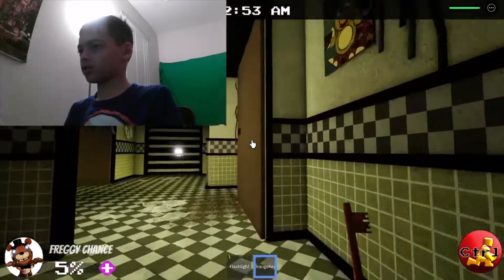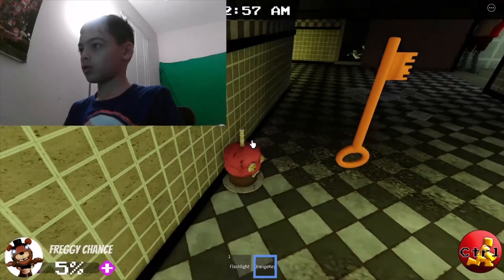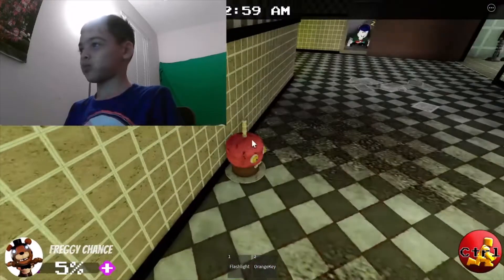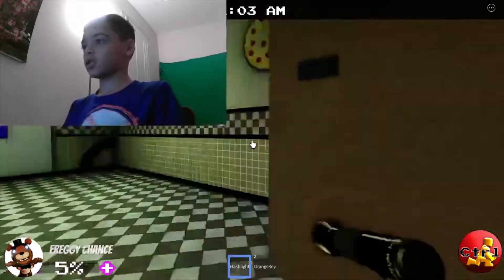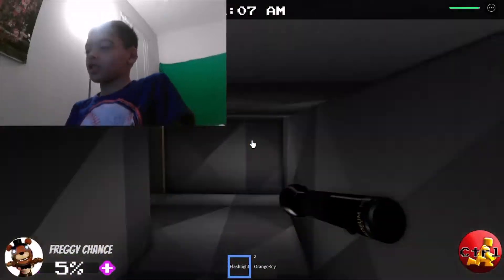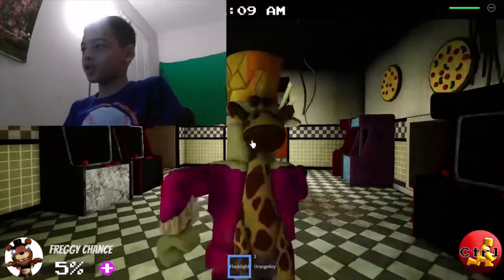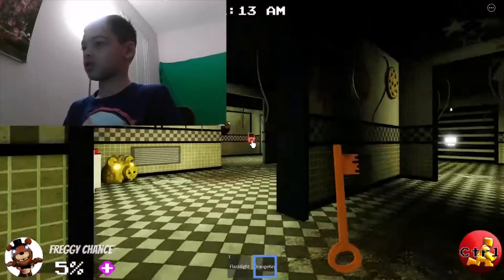I don't know what to use this — I thought I saw the lock. Cupcake — just shut the door on him. All right, I actually do not know where to use this. I like how you can just walk through the vents — it's not even crouching, that just makes it easier.